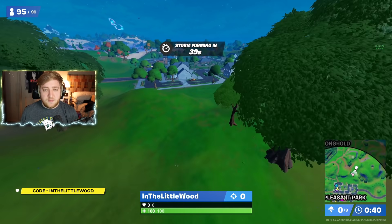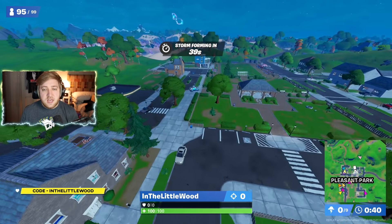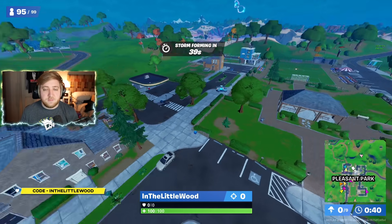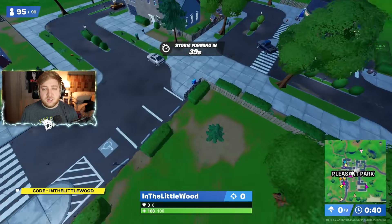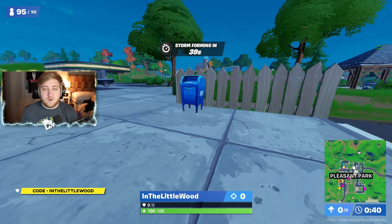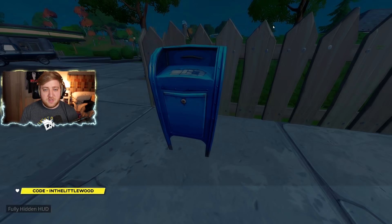First and foremost, let's find the clue in Pleasant Park. This is actually outdoors — not inside the white building, it's not the painting. You want to come to the northwestern end of Pleasant Park. You've got Red House in the top left, Dog House in the top right, and just by the Dog House there is this mailbox right here. You interact with that and it is a done deal.